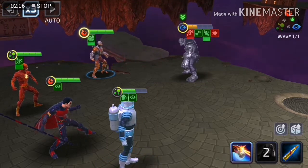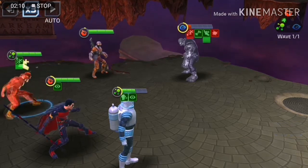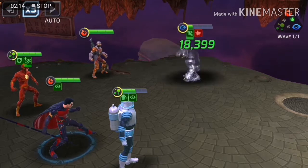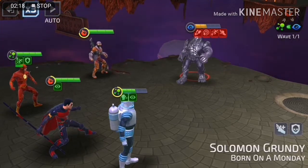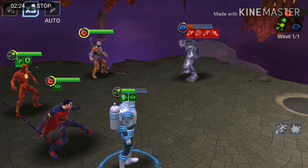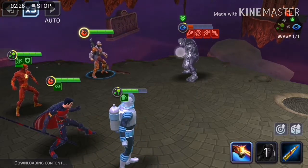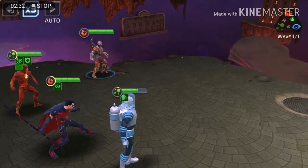With Red Robin next to him, that turn meter issue is not as much of a problem anymore. Red Robin gives him the turn meter, so now Mr. Freeze is actually a viable character against Atrocities teams — as long as I put him next to Red Robin.